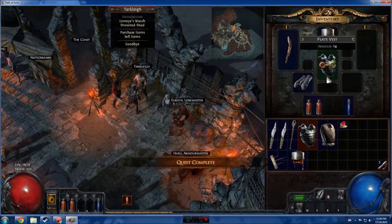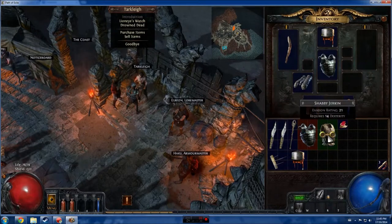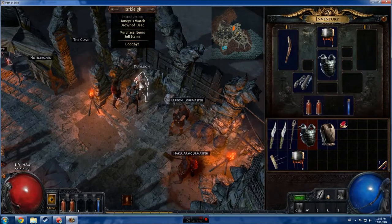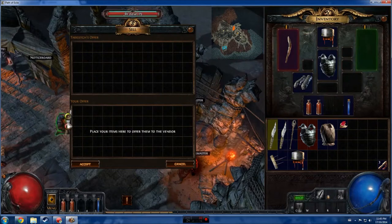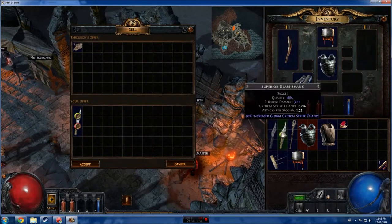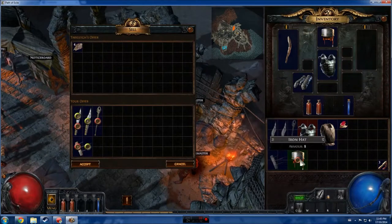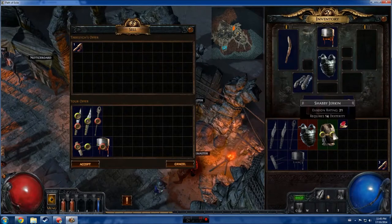Opening our inventory, we can see we're wearing a plate vest that is unidentified. You need scrolls of wisdom to identify gear. Most of the other items won't be useful, so let's sell some to the vendor. The first time I tried selling I was dragging everything over manually, but the quick way is to hold Control and just click — it sends items straight to the vendor.